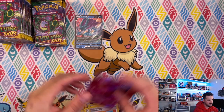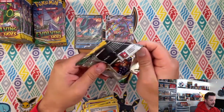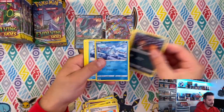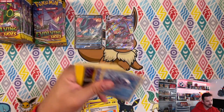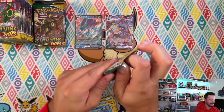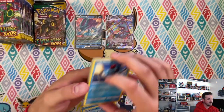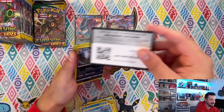Very pretty card — I love the Umbreon, it's fantastic. Getting it sleeved up. Come on baby, let's keep it up. Let's have this box keep giving to us. We need a good comparison, and I'm excited to rip the ETBs too.